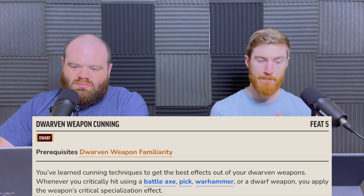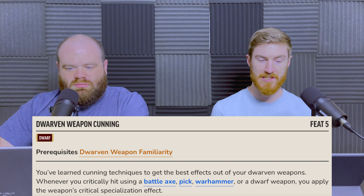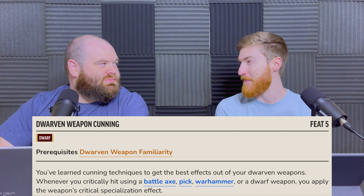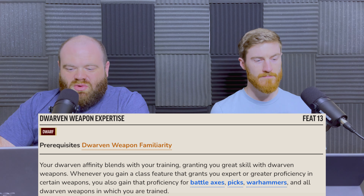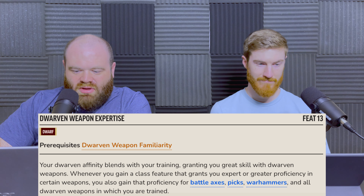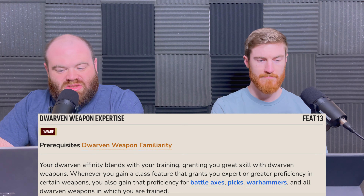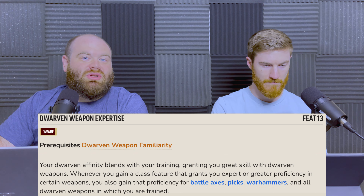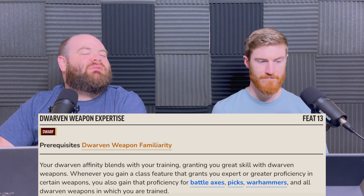Moving on to level 5, if you took Dwarven Weapon Familiarity, you can take Dwarven Weapon Cunning — you've learned a cunning technique to get the best effects from your dwarven weapons. Whenever you critically hit using a battle axe, pick, war hammer, or dwarf weapon, you apply the weapon's critical specialization effect. Then at level 13, if you again have Dwarven Weapon Familiarity, you can take Dwarven Weapon Expertise: whenever you gain a class feature granting expert or greater proficiency in certain weapons, you also gain that proficiency for battle axes, picks, war hammers, and all dwarven weapons in which you are trained.